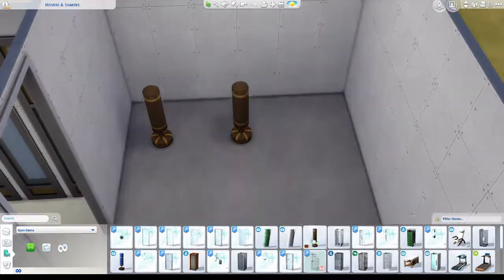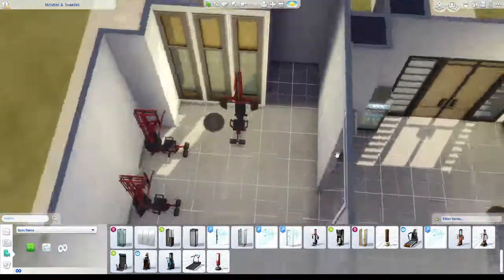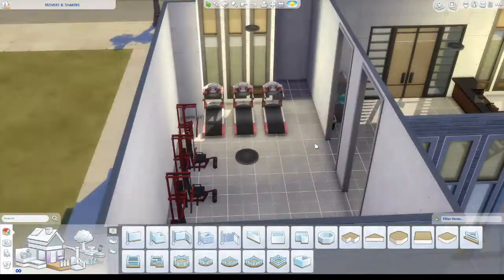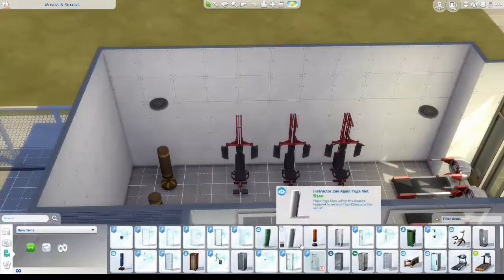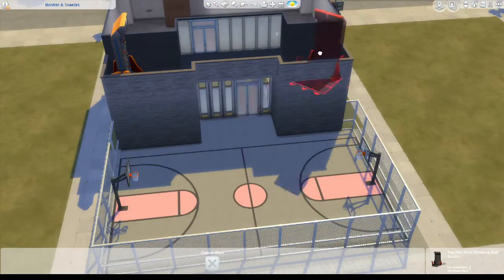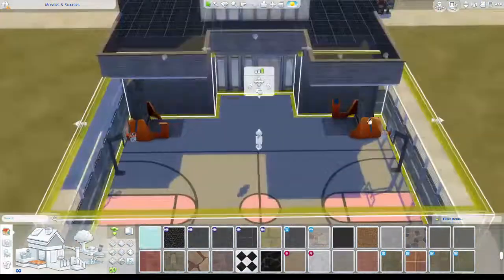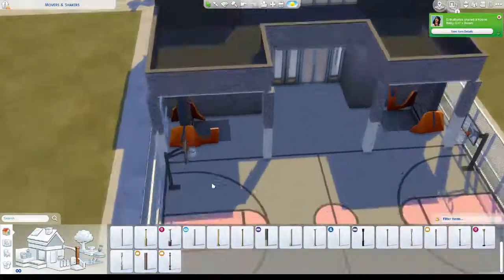I'm just trying to get some gym equipment into this space. I'm trying to decide what to do with that little cutout area. Not all of the gym equipment stays down there, because I decided I wanted to change it. I want it to be the low budget stuff. Although I do put a climbing wall in, just for one random thing. I use something else outside which is a little bit unusual for skill building - I'm not sure if it builds the fitness skill or not, but it's an unusual one. I figured it was something a little bit different.